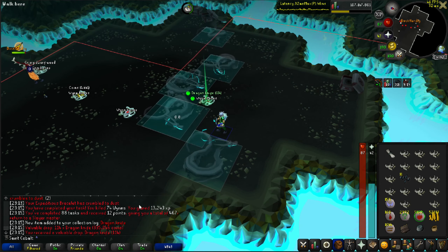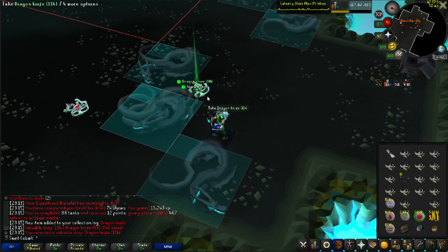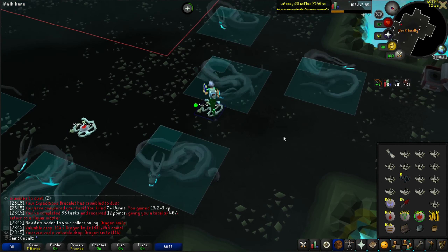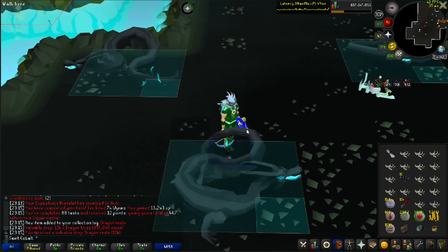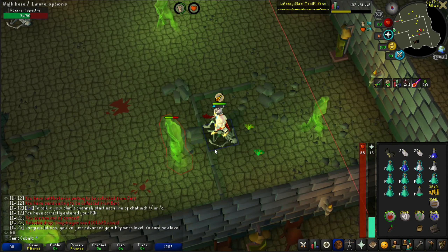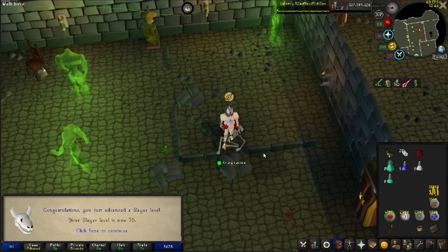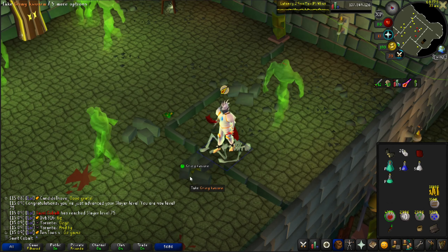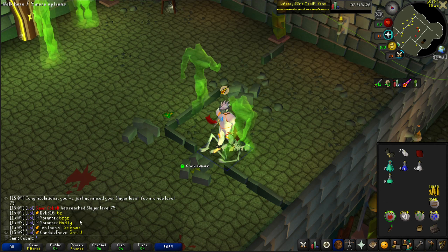On the last kill of the trip we actually got a unique - we got dragon knives! That's pretty cool, our first unique from these guys. 88 hit points, 75 slayer - next level on the grind. Now I can do gargoyles, but I've only gotten one dust devil task and one Catacombs task.